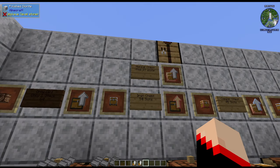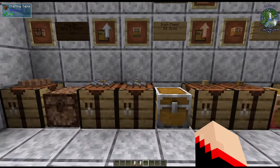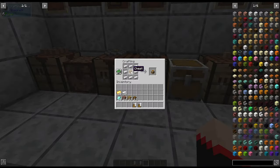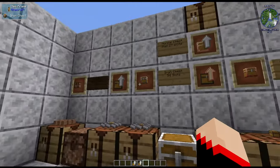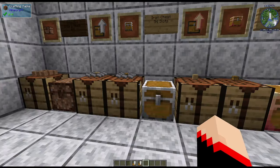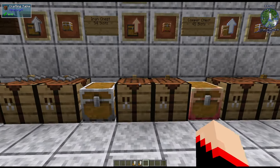The iron chest has 54 slots — a normal chest has 27 slots. You can also straight-out make the chest by putting a chest in the middle surrounded by eight iron ingots. That is how you make the iron chest, either by upgrade or by crafting it outright.